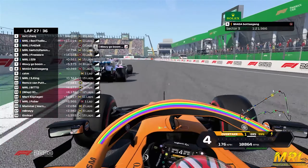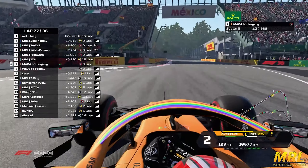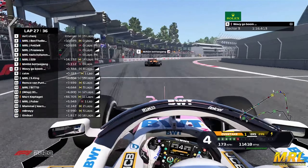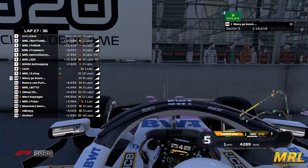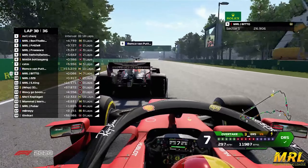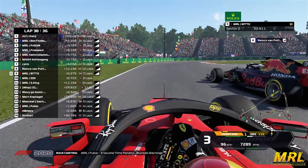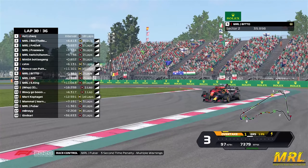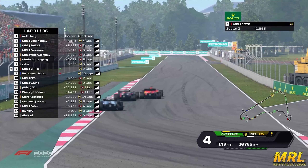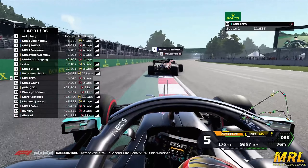Fraser is absolutely breezing past the Mercedes. King is looking for a move on Wavy on the outside, King with a lunge on the inside of turn four. The Williams is on the rears of the racing point, looking for the inside into six and seven - nothing doing just yet. Freeware has just picked off ZZ9 for fifth place. Look at the traction out of Botas Gang - he's just taken Wavy through sector three. And there's a big slide out of Wavy, he's into the wall on three-lap-old tires.